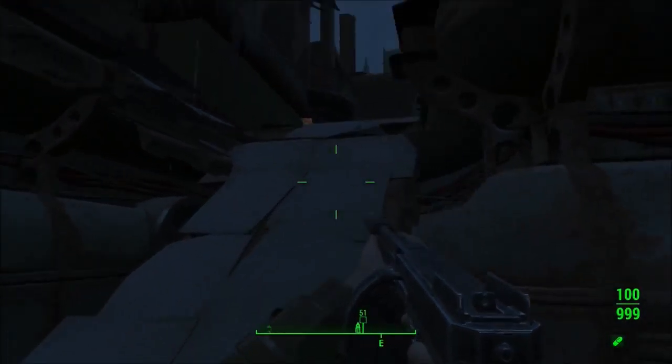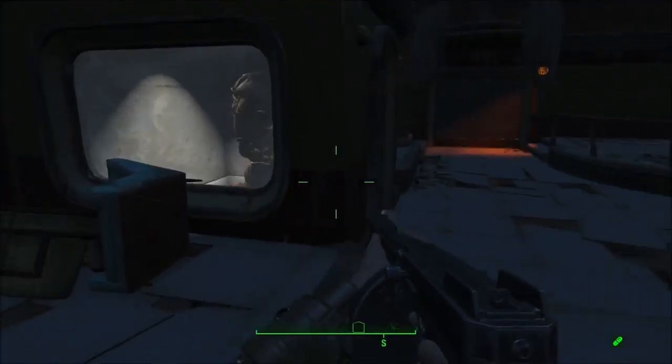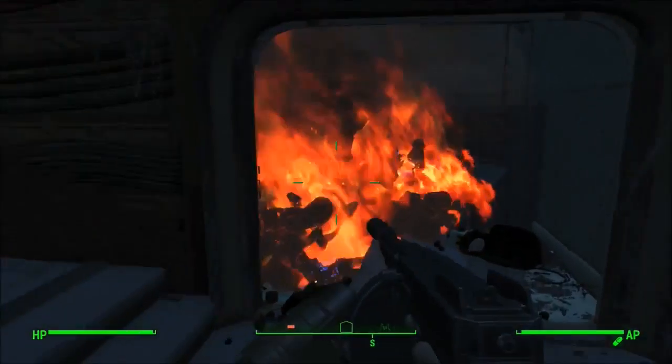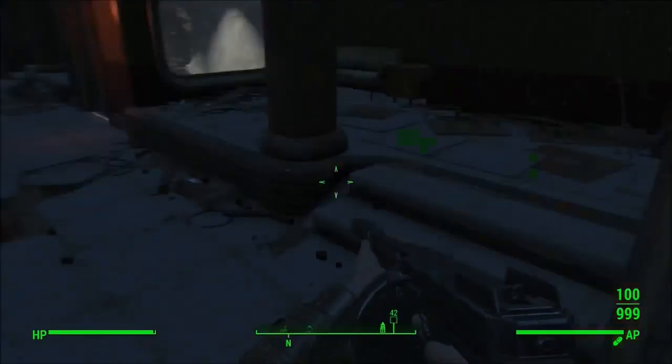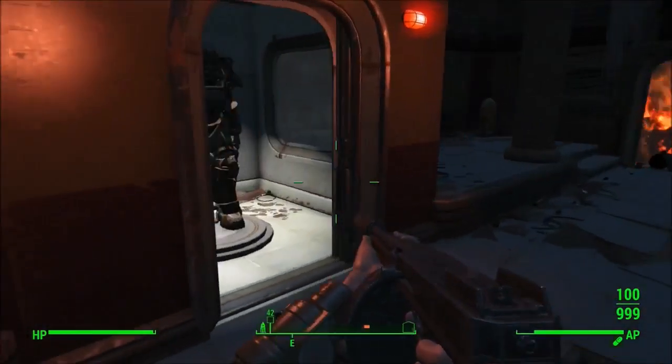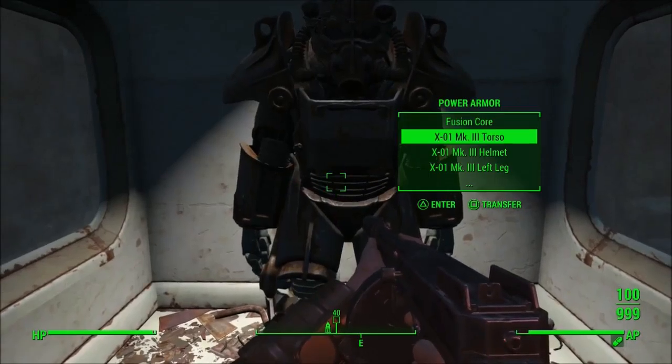If you're over level 35, you're going to want to come up here, stand here, and it should activate something. Once you kill those two bots, you come in here and click this button, then run to the other side and click this button. Then this should open, and you get the X01 Power Armor.